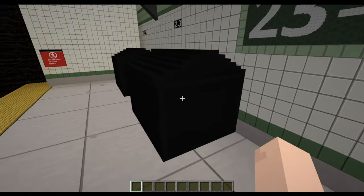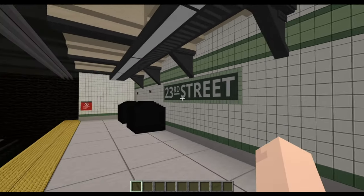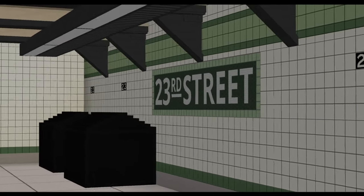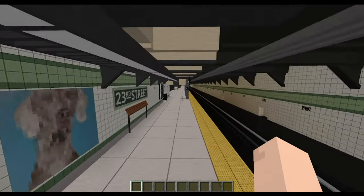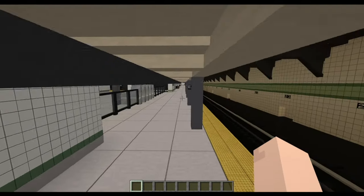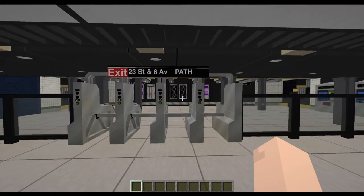Here we have the dumpsters — very dark, very difficult to see detail on those — and just a little end area over there. I'll use shaders in the thumbnail so you guys can see how it would look, and hopefully at some point we can start using shaders again. Let's go over to the other side.